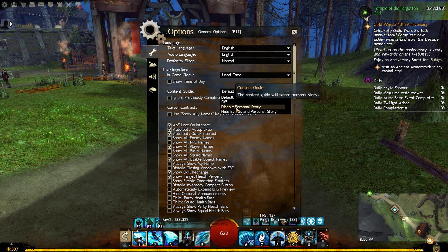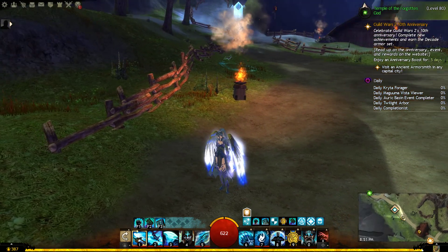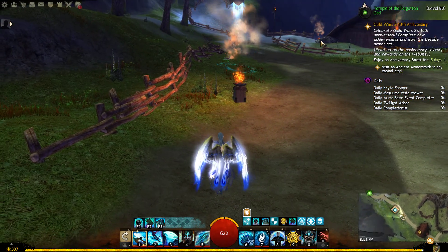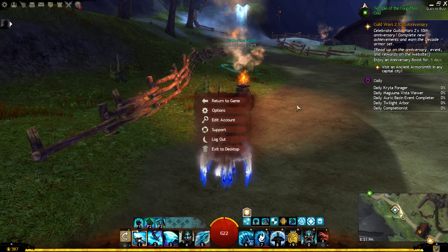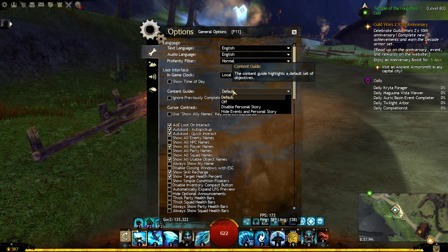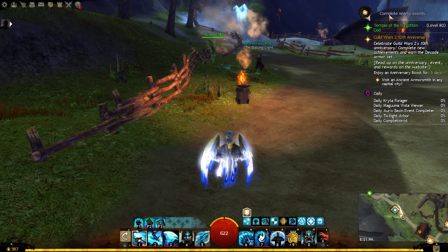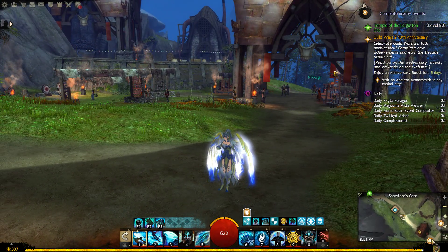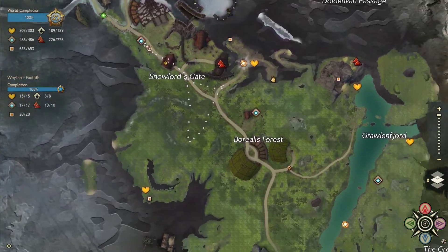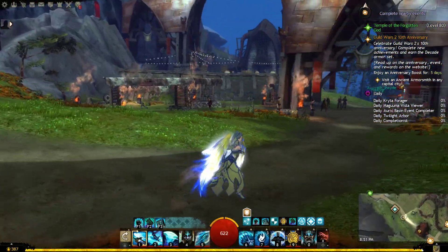The reason why we're doing this is because if you notice on the default setting, my compass is currently pointing to a location that is part of my personal story — which is the Temple of the Forgotten God for this particular character. But we don't want that; we want it to point to events. So go back to options, select Default, and then select Disable Personal Story. Then you can see it switches to 'Complete Nearby Events.' And now if you also notice on my mini-map, two event icons have just popped up, as well as on the world map — there's an event there and an event there — so I can see where I need to go and get to them without having to ask.